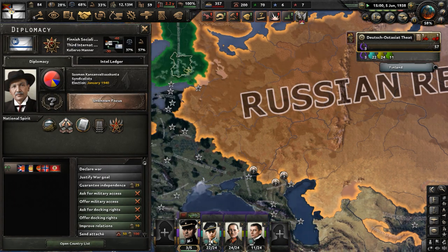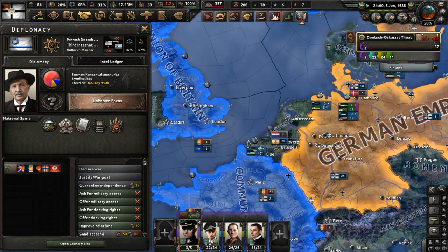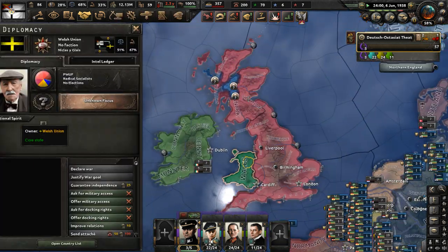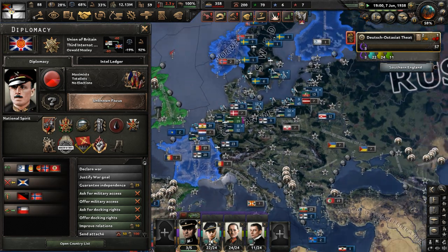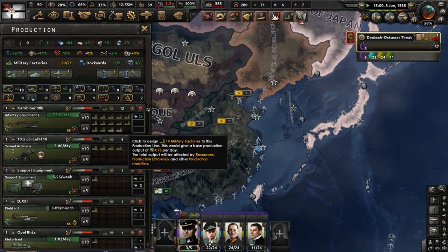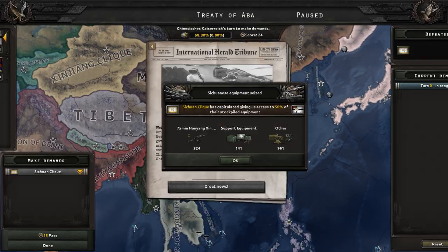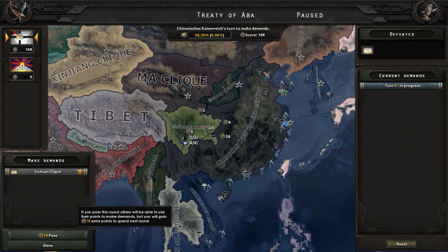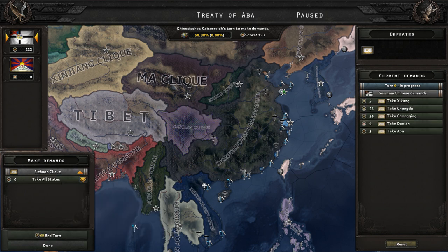Britain at this moment is fighting Scotland, and Wales broke off for whatever reason — Britain is not having the funnest of times. Free military factories — let's start making more guns and weapons. The Tron Clique has lost their war. Take all these states — done.